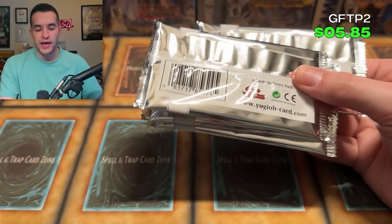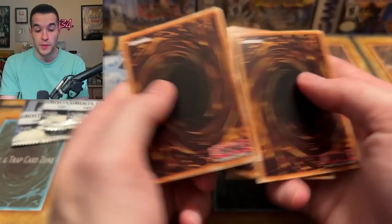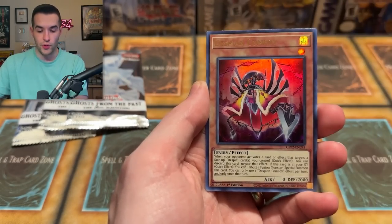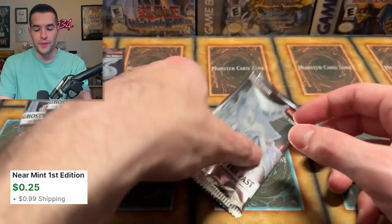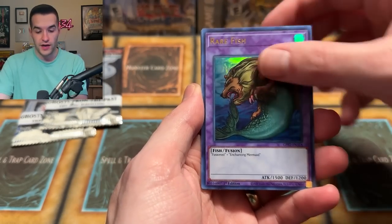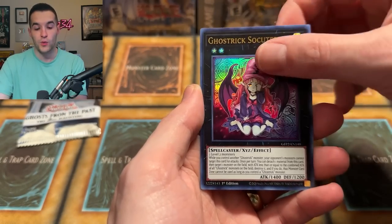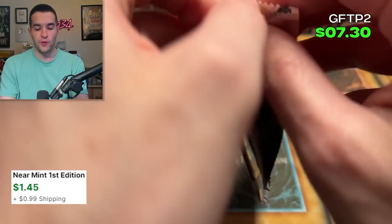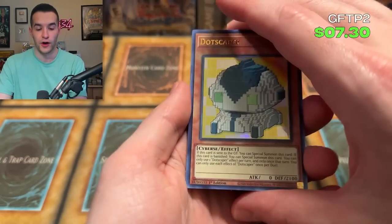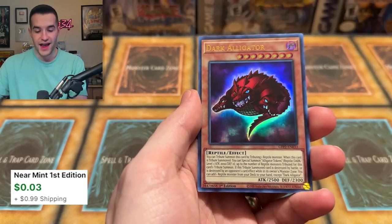Last four packs of this first display. We have Vision Hero, Onslaught, Mardel, Rare Fish, Yang Zing, Advanced Ritual Art, Reptia Egg. The 2022 April release is not really holding up compared to what I'm expecting from the 25th. We also got a second Galaxy Soldier — I think one pack of promos is going to outpace this one box so far. All we need is one huge Ghost Rare. Ghost Freak Specter, Vampire Kingdom, and a Dark Alligator.